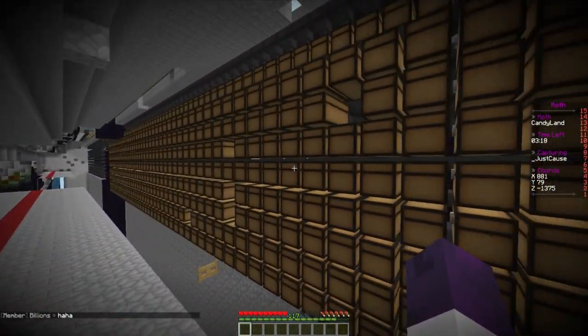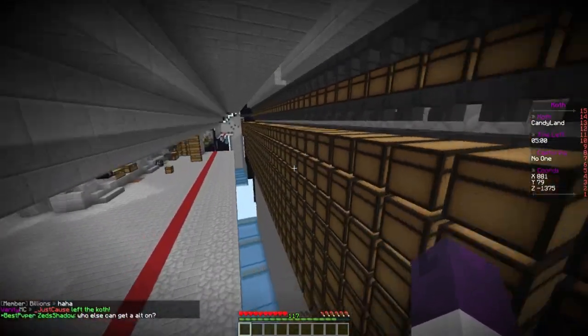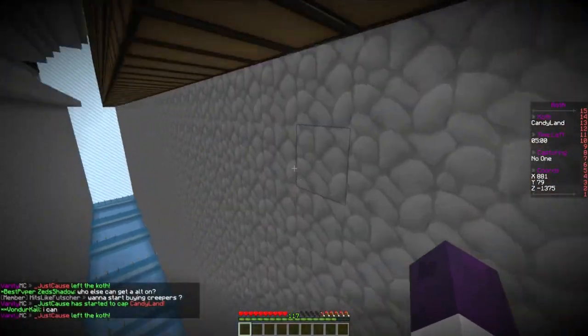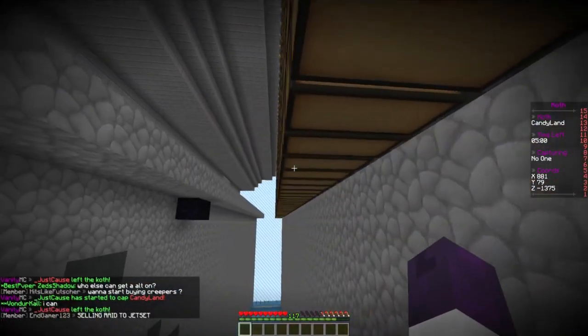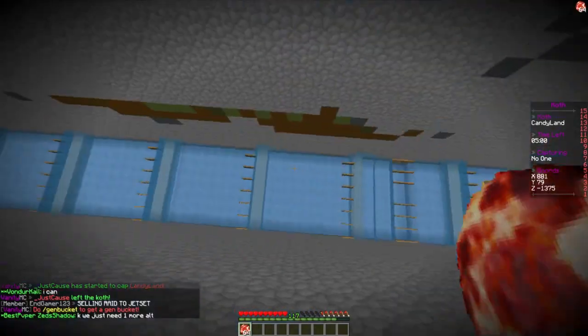So what you do is that you use — I don't know who messed up here — but what you do is that you pretty much, from the bottom right here, you start mining all of these fire charges. And when you do that, let me grab one right here.